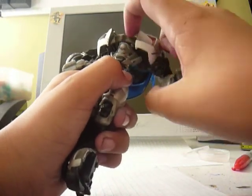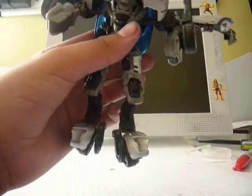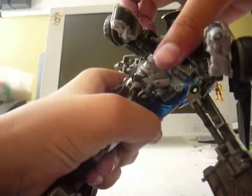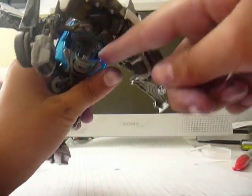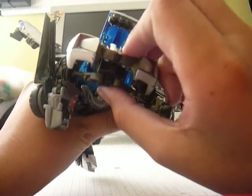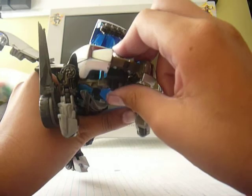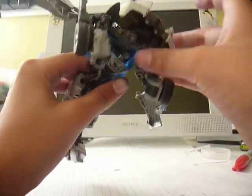I'll fold in the arms. Fold in the arms. Attach the chest. When the chest tabs in, it actually hits onto this. So when it tabs in, this pushes up and then just brings the head up. So he has an automorph — when you snap the chest in, the head pops out. Which is kinda cool.